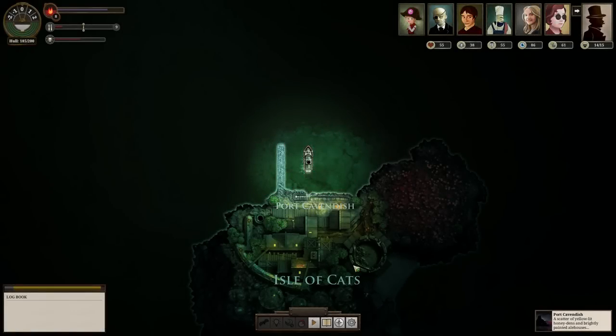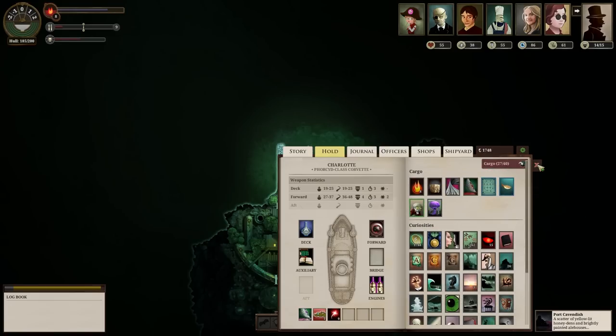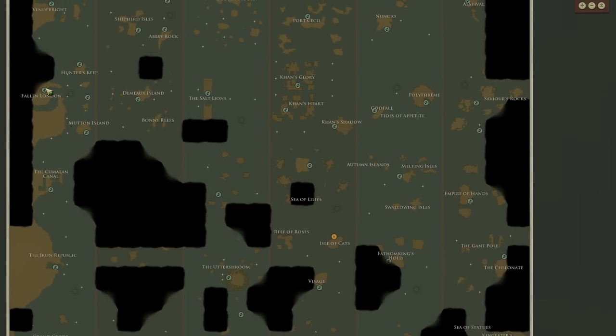Welcome back to Sunless Sea. I am currently at the Isle of Cats and I've got a hold full of blemigans and lots and lots of red honey. What I'm going to do is take a meandering pathway back to London to restock all my stuff and of course sell the red honey and hopefully turn a pretty damn good profit.